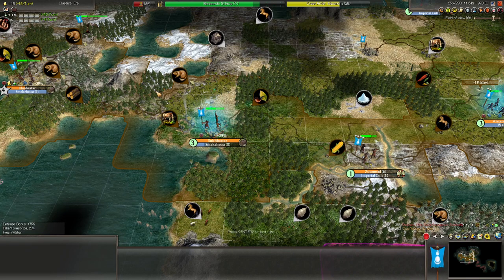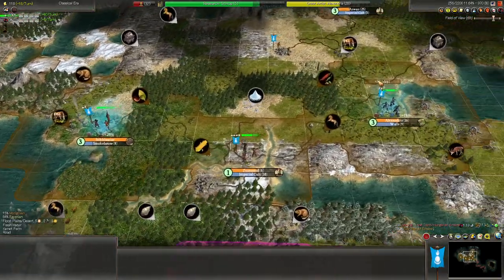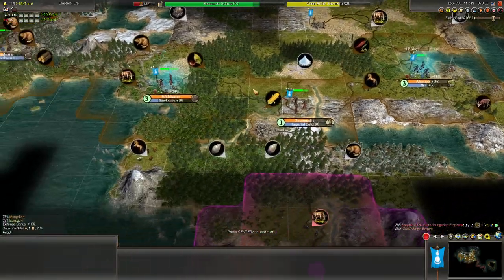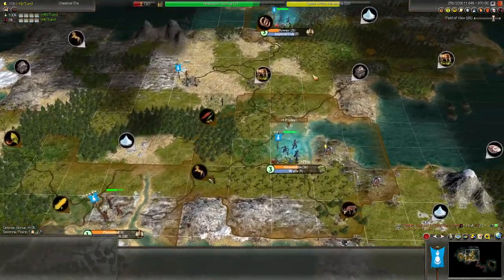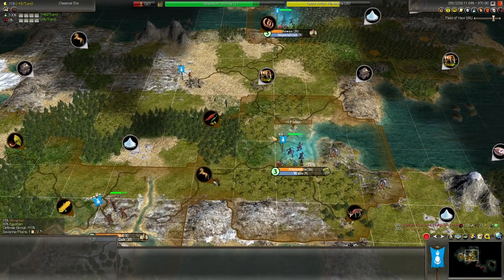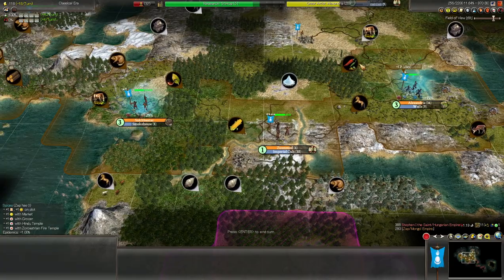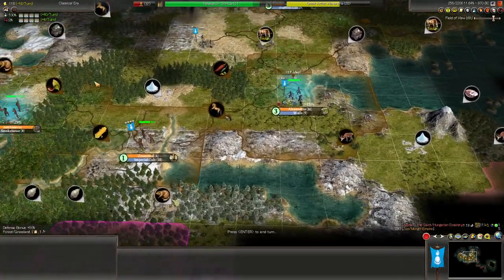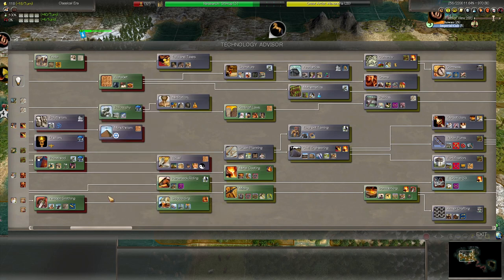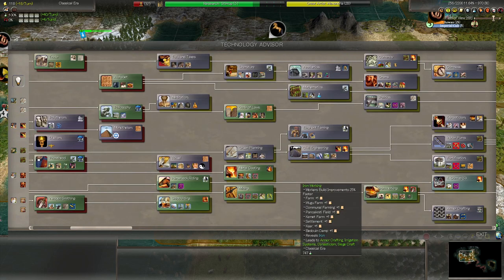Alright, let's play some more Civilization IV Realism Invictus. Last time we went about until the end of the early game. We managed to finish conquering the Egyptians. We've gotten a capital, one more city, and we've got a little bit more space freed up for future expansion. We are tech-wise just reaching into the classical age, and today I want to get about until the end of the classical age.